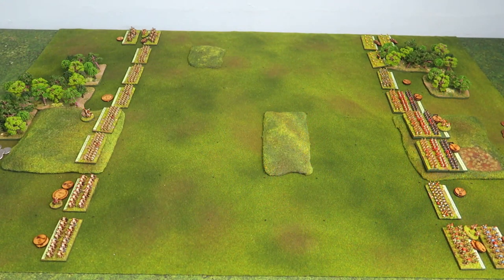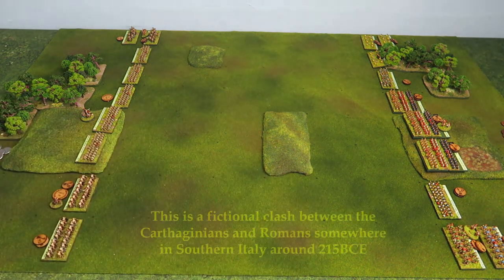Today I'm playing with my ancients collection — it's been a while since I've had them out. I'm going to be using two of the strongest rules with some of the new suggested rule changes from the latest updates. In particular, I'm using the Polybian Romans and Republican Romans, and they've changed slightly how the Romans operate. Basically, we've got Carthaginians on one side and Romans on the other.